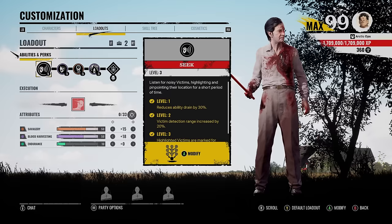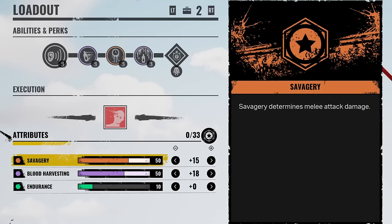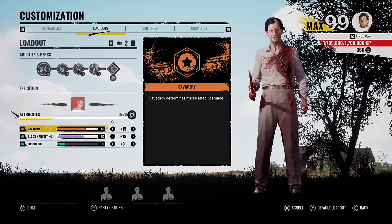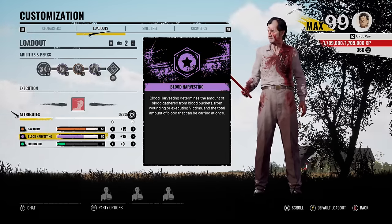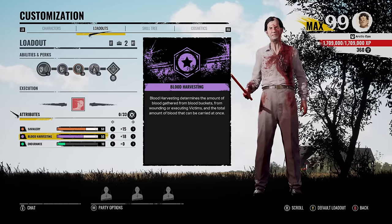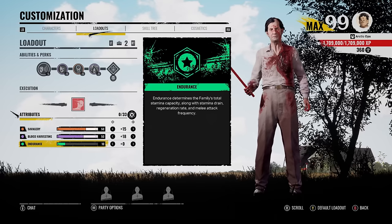Yo, what do you do, everybody? I'm Artic Colby, having a good day. Today we're playing as Cook, the master chef of the family, and we're maxing him out. We're making him powerful. We got 15 in Savagery and 15 in Blood Harvesting, so every hit we do to a victim, they're going to be taking mad damage. But not just that — with max Blood Harvesting, we get a ton more blood from Blood Buckets and from victims, and we can level up Grandpa super fast. Now our endurance is looking kind of low, a little bit too low.